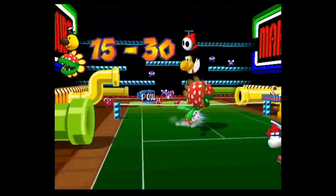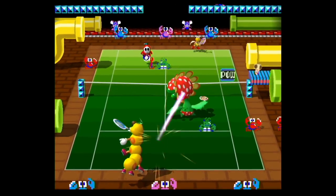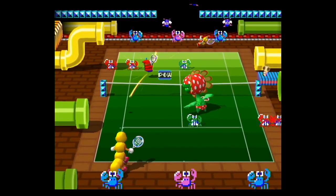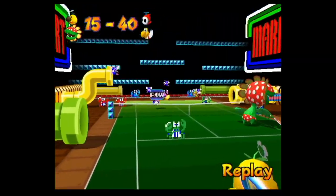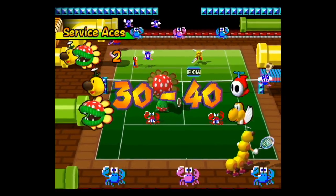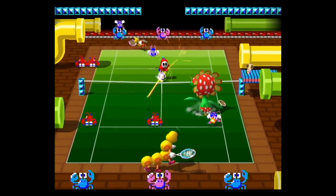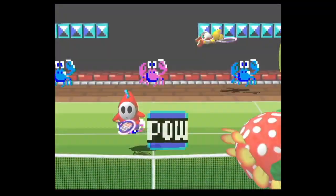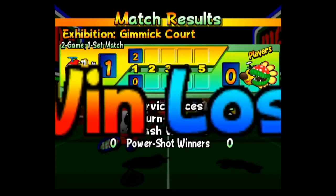It's also worth mentioning that the boundaries of the court have been expanded slightly for doubles, so instead of the inside lines counting, or anything outside of the lines being out, you can hit the ball to the outer edges of the court. I feel like I'm having a hard time explaining all this as I'm also trying not to lose, as I'm very easily losing track of my character. It's probably the reason why I set the AI difficulty relatively low for our opponents, because I knew we would have a tough time on this particular court.